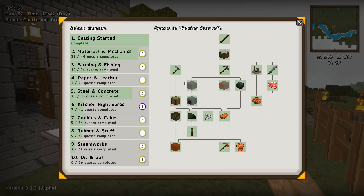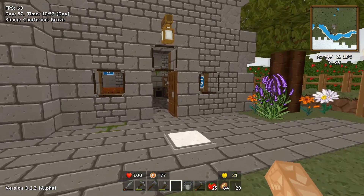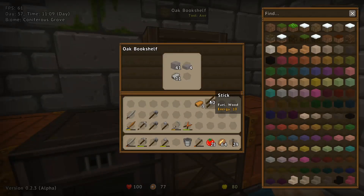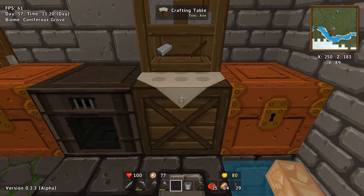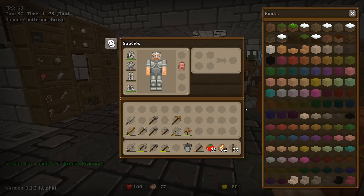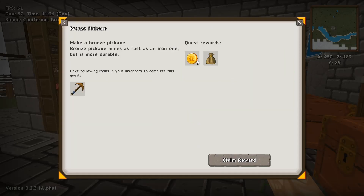Let's have a look at what we've got pending. We are completely done with getting started, and we're almost finished steel and concrete. But this is where we generally get hung up. They would like us to make a bronze pickaxe — that shouldn't be that difficult as I do believe I have made some bronze. Three of those, a couple of sticks. Bob's your uncle — well, Bob's my brother's uncle, he's not actually my uncle. We now have a bronze pickaxe. Add that to the collection and scratch it off the list.